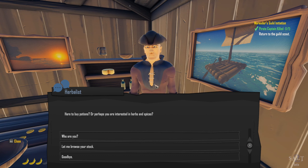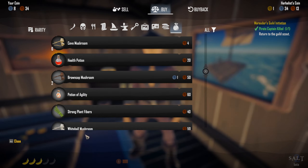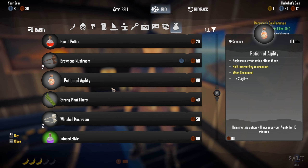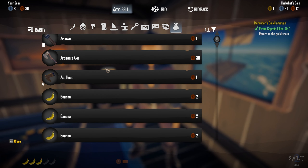Here we can buy potions or perhaps you're interested in herbs and spices. Who are you? I'm an herbalist — I specialize in mixing plants and other ingredients into potions, potions that can make you strong or even heal your wounds. Sounds interesting, let me browse your stock. Oh, these cave mushrooms — whoops, I didn't mean to buy them but I just clicked and spent four coins. We don't need any of this stuff — can we sell anything to you?